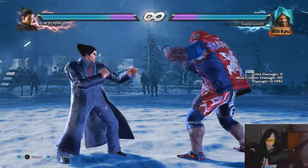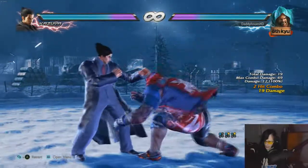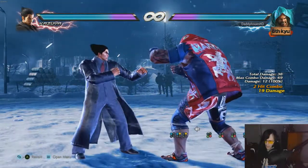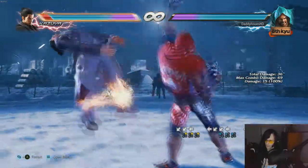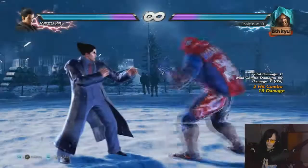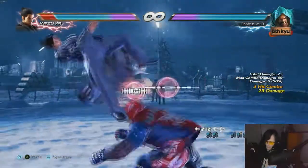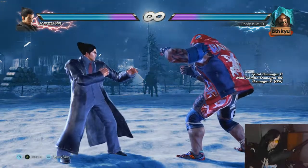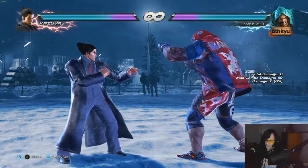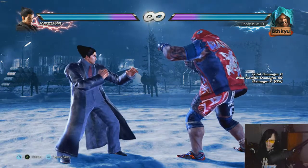Combos are very easy with Marduk except for grab combos, which can be very difficult. You basically jab into stance, cancel the stance, then jab again — that's what makes it difficult. But you can wall carry easily, and there's a lot of wall options.